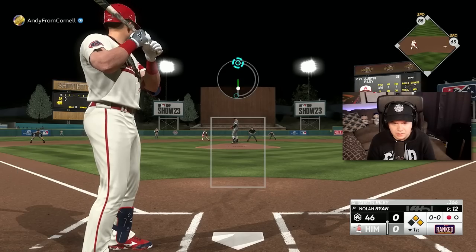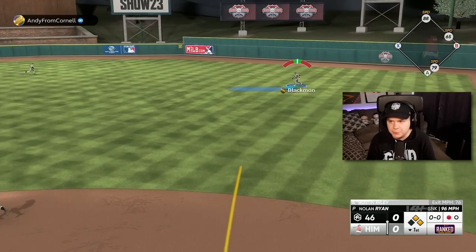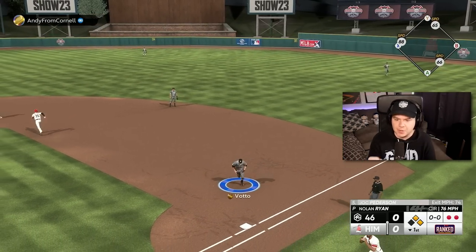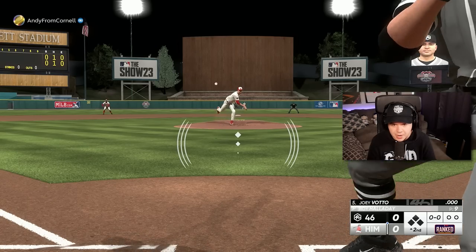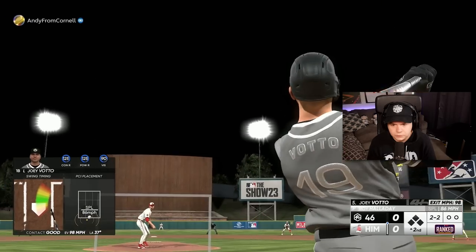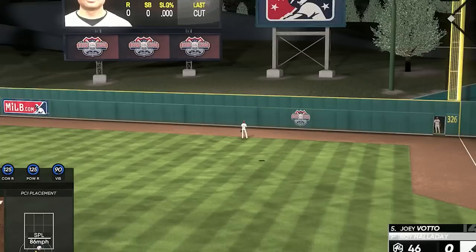That pitch was low — I 100% thought that was in the zone, that was weird. There we go, we'll follow it up with a good pitch though. Good changeup away to Joc. Come on, let's get Nolan Ryan a lead. Joey Votto — he gave me that same splitter, I didn't miss it this time. One, nothing lead.